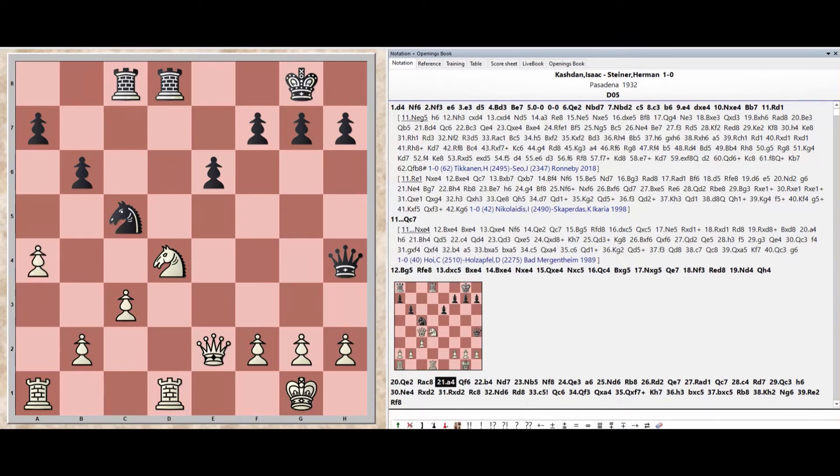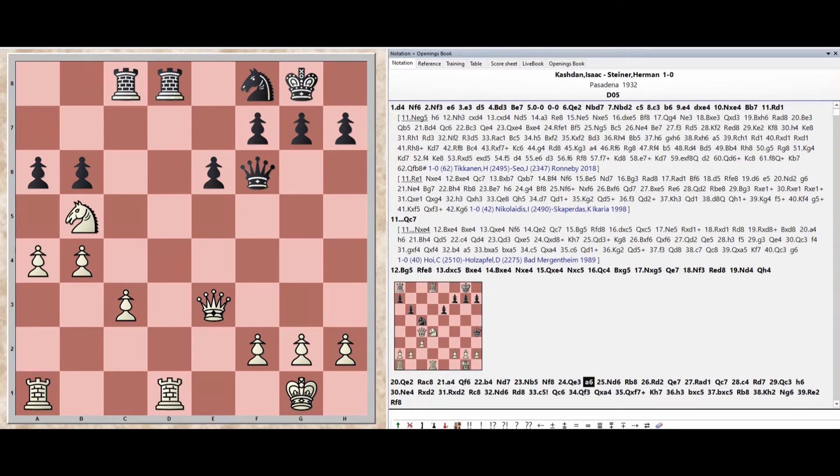Pawn a4, Queen f6, Pawn b4, Knight d7, Knight b5, Knight f8, Queen e3, Pawn a6, Knight d6.